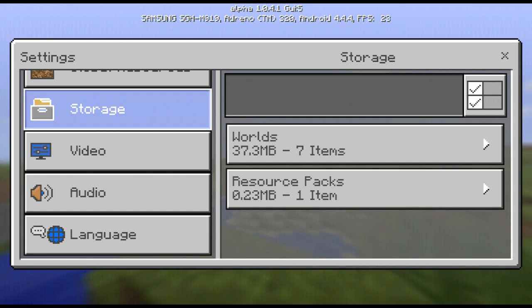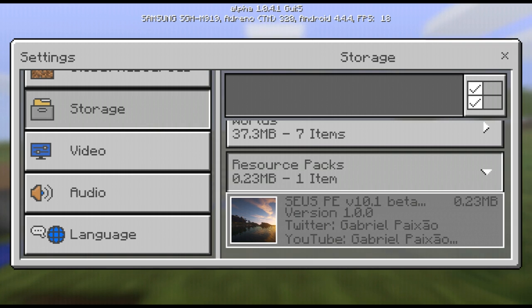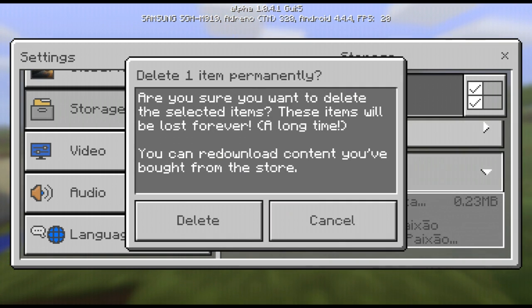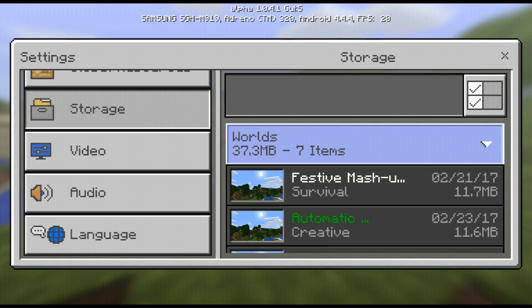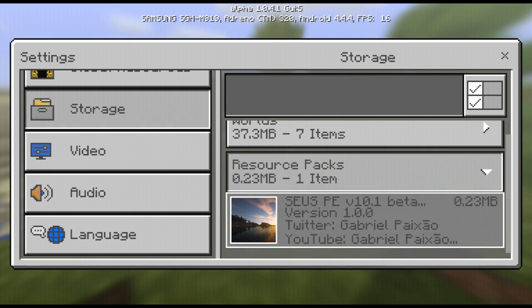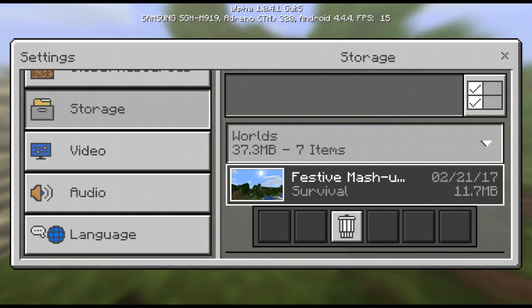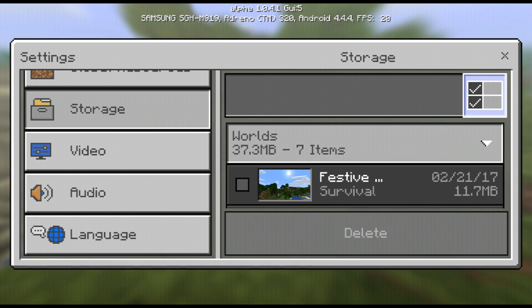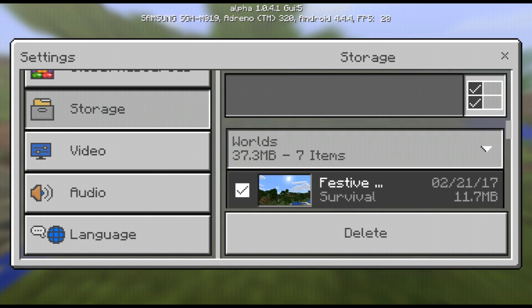Maybe music in the future, I don't know. What I have is worlds and resource packs, because that's all I have on my Minecraft. It'll give the option to delete — you can press delete or cancel. You can re-download content that you've bought; it won't be deleted forever if you already bought it. To delete multiple items, you can press the button in the top right corner, but I wouldn't do that carelessly.